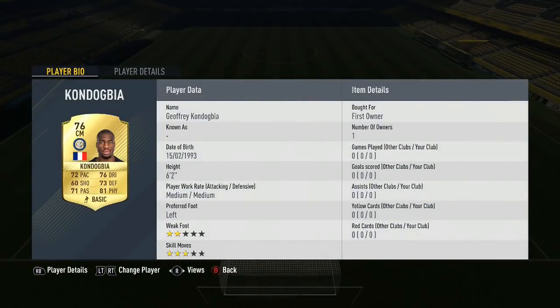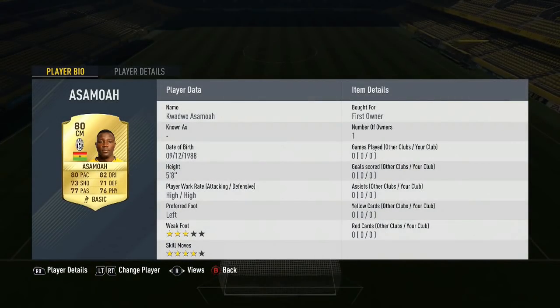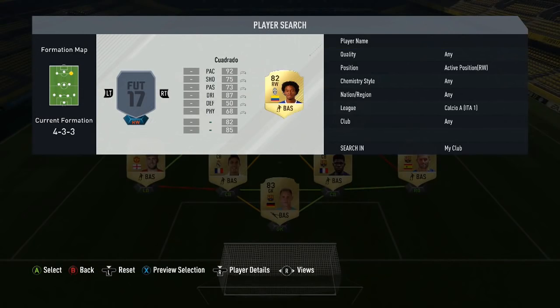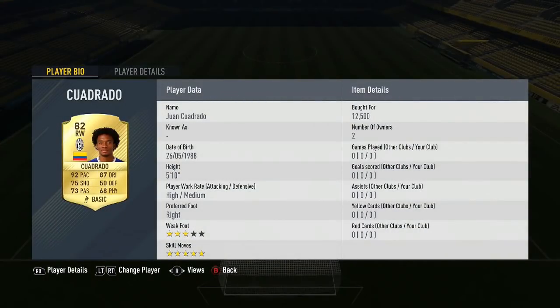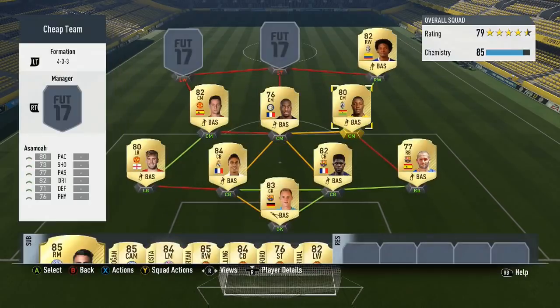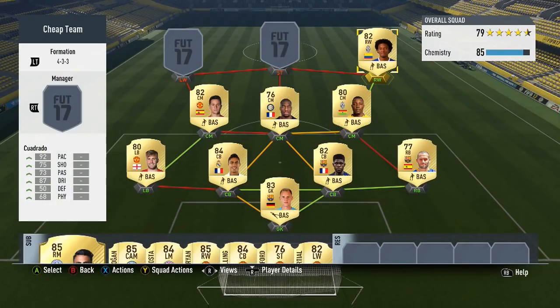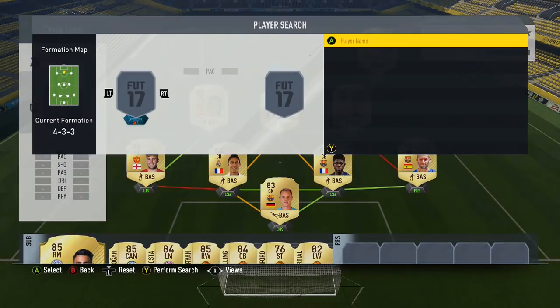Both Kondogbia and Asamoah are obviously Serie A players. Kondogbia has all-round great stats — 60 shooting but everything else is over 70, and he's 6 foot 2. Asamoah has everything over 70; he's a little bit smaller, so I've got him on the right-hand side. Kondogbia is the holding center mid, and then we've got Cuadrado as one of the wingers at 12.5k. Kondogbia is a couple of K and Asamoah is around 5-6k.